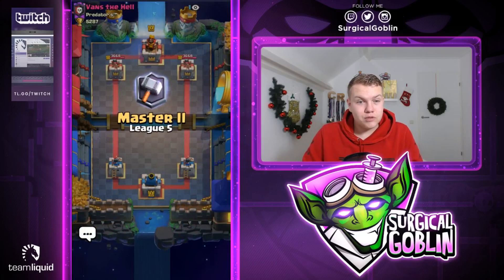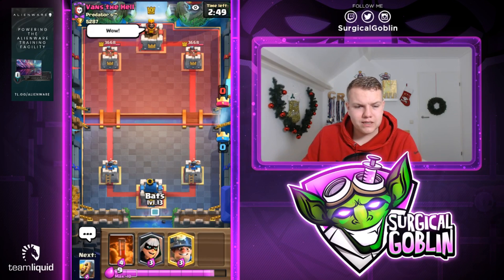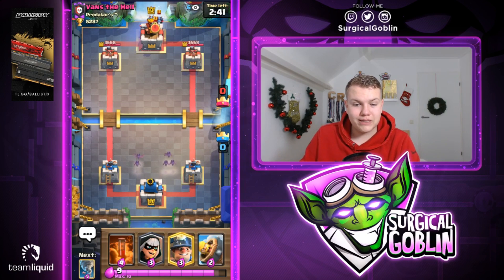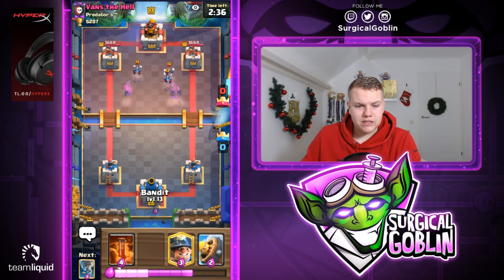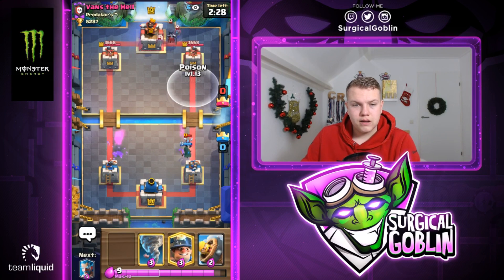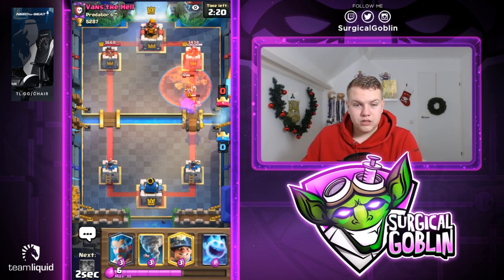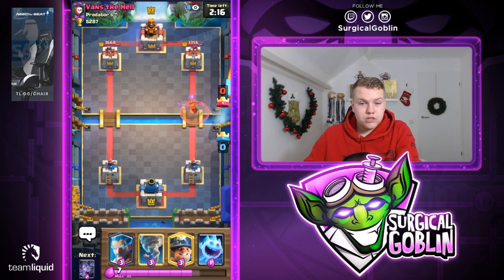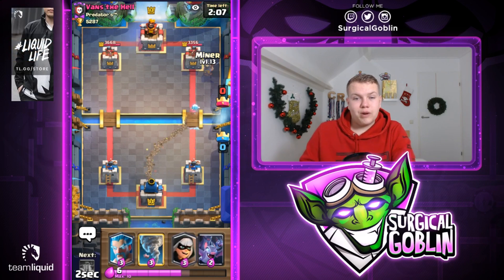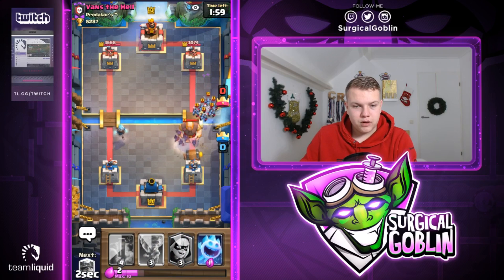Let's open to the second match. We start with poison, bandit, miner, and bats. I'll split my bats in the back. He goes with minions in the back so I'll go with my bandit into that lane. Then he drops the nightwitch. I'll poison onto the nightwitch especially knowing my bandit is still there. Let's go with a barbell to kill the nightwitch and help kill the valkyrie. The valkyrie dies to the tower without hitting ours. Let's go with ice spirit and a miner for some chip damage — but I misclicked my ice wizard again.